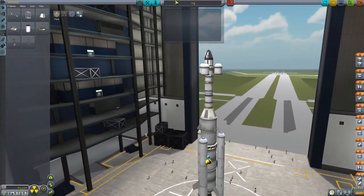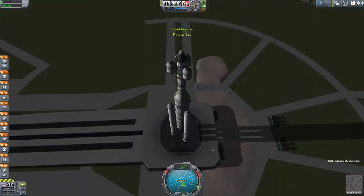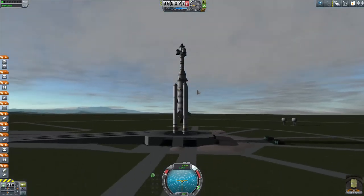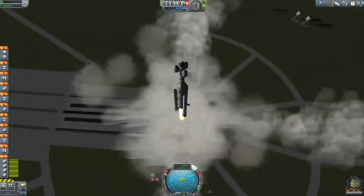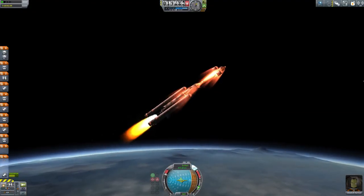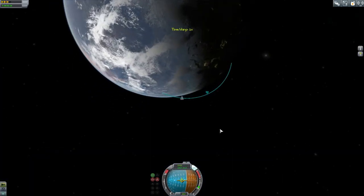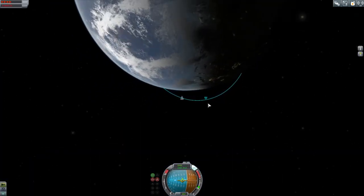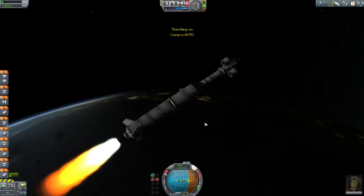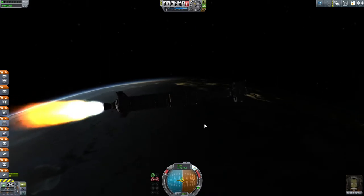Let's give it a go. Okay, launching now — off we go. Looks a bit slow but it's alright. So we've got our apoapsis out of the atmosphere, so we're just going to wait until we get up there. And about now we're going to switch our engine back on and point it back towards prograde.